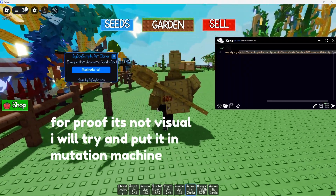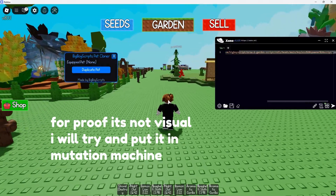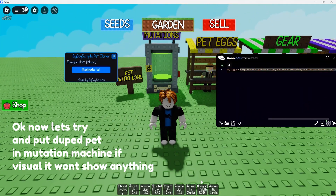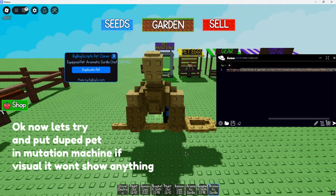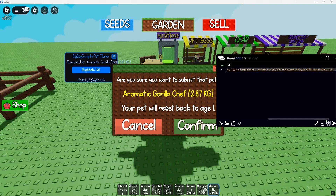For proof it's not visual, I will try and put it in the mutation machine. Okay, now let's try and put the duped pet in the mutation machine — if it's visual, it won't show anything.